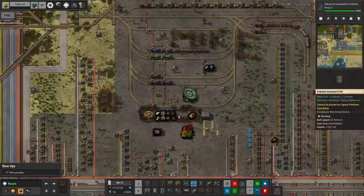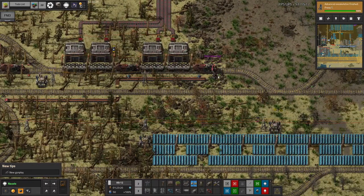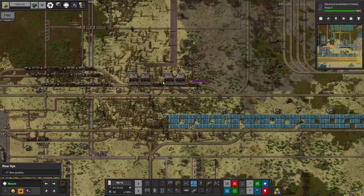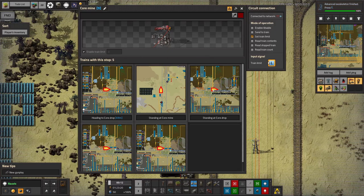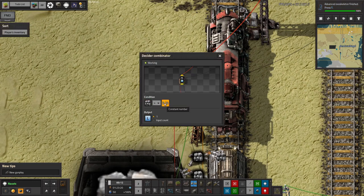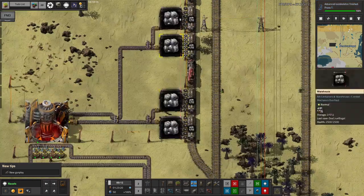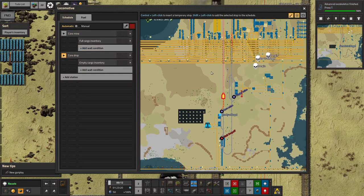The trains generally have a set of instructions like this: they'll be set to go to a core mine and then to a core drop. The idea is the core drop will say how many stations are ready. If we look at a core mine station, this one is set up to only call a train when the train limit signal L goes high. Over here we're watching to see when core fragments are greater than 3,200 — enough to fill up a train — and then it will set L to 1, calling a train. So the station calls for a train when it's got enough in it, the train comes, fills up, and then when there's enough room in the core drop station the train will depart and make its way up there.